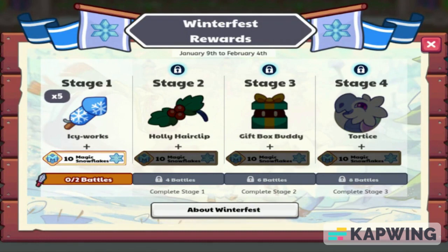Now obviously Tortoise will then evolve into Glashel if you do evolve it with membership. So to get all these, you'll need to complete a total of 20 battles.